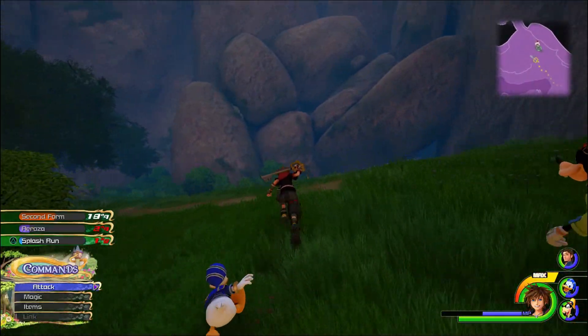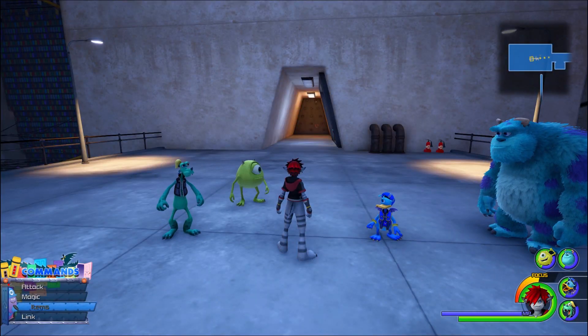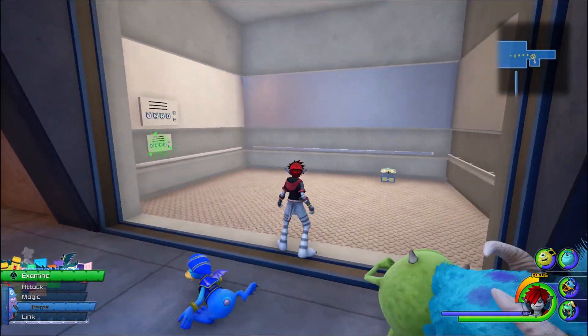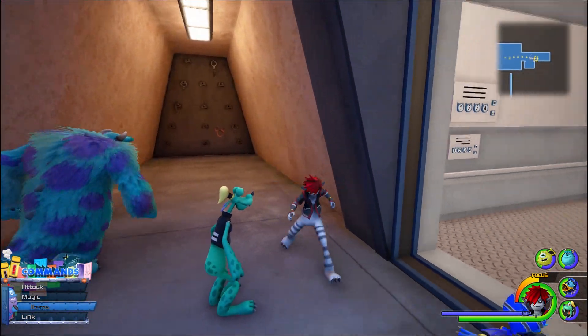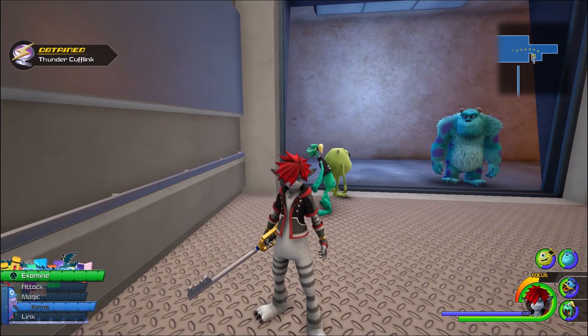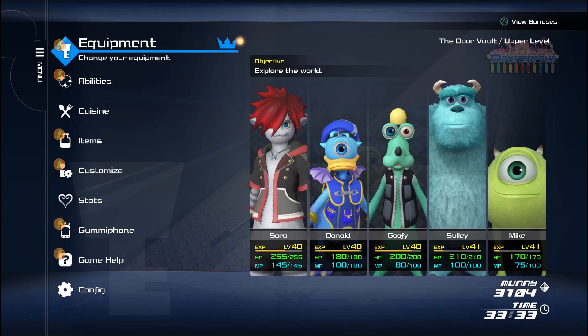If you didn't pick up the chests that have the cufflinks you need, don't worry — I'll show you exactly where to find them. The thunder cufflink can be found in a chest located at the upper level of the door vault in Monstropolis. This chest only spawns here after you've beaten the world. You'll know it's the correct chest if you see a hidden Mickey, or lucky emblem, right before turning to the right and seeing the chest.